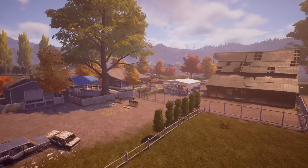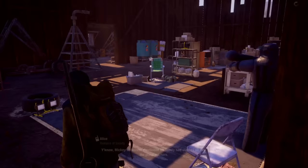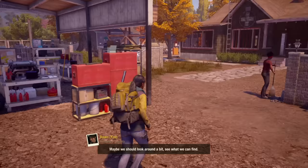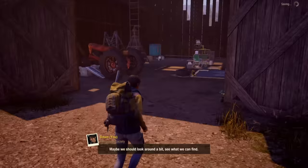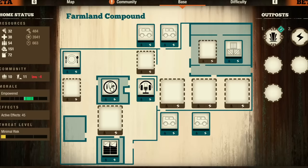Farmland Compound probably takes the cake for the best base on Trumbull Valley itself for a wide variety of reasons. It does come with a high cost of $1,750 in the green and $3,500 in lethal. But despite that cost, the benefits of this base are pretty massive. It comes in with four large slots to build anything you want and three small slots, for a total of seven buildable slots — you can really build any sort of base you've dreamed of.